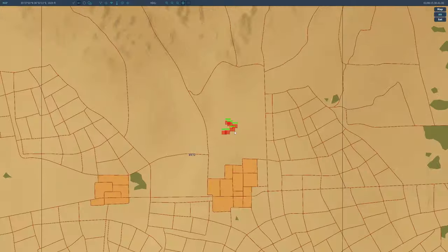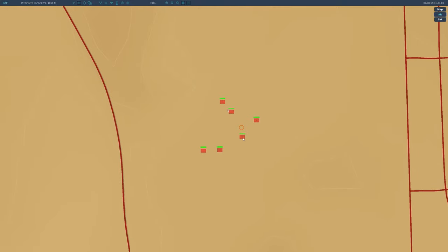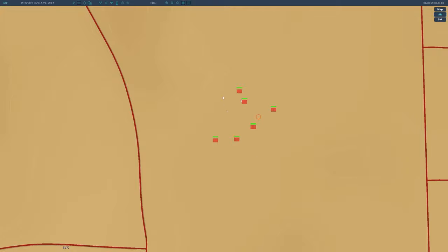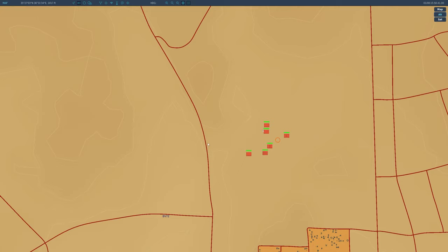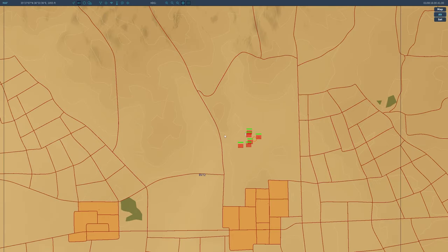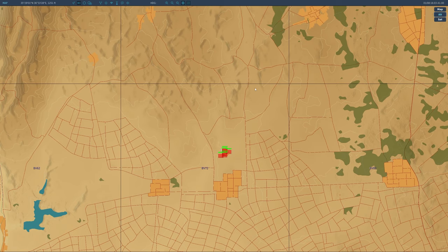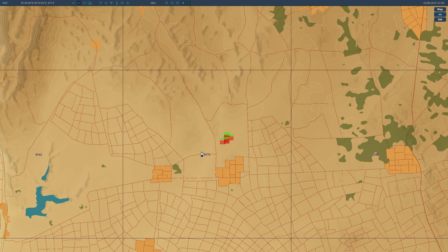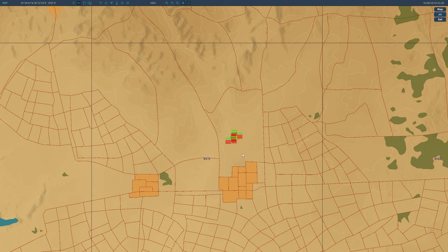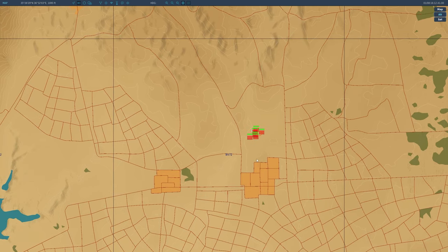Let's zoom in and take a look at the actual target area. It looks like we've also got an additional SA-8 embedded within the group as well as some sort of AAA vehicle, and then the four APCs that we'll probably be targeting. They've spawned out in the middle of the desert but are making their way to the road as they should be, patrolling somewhere in this area.